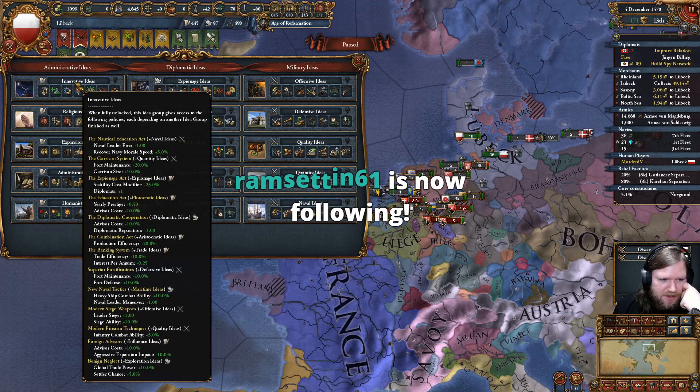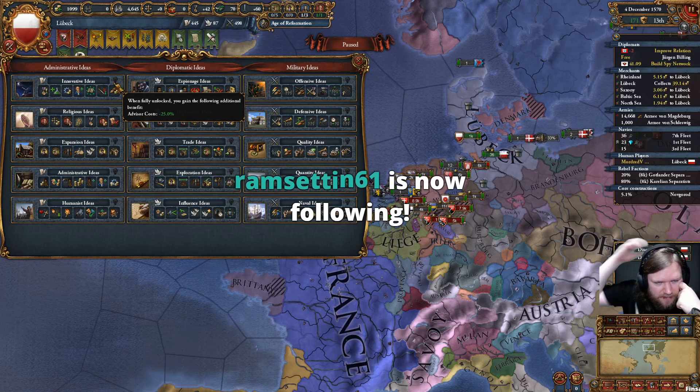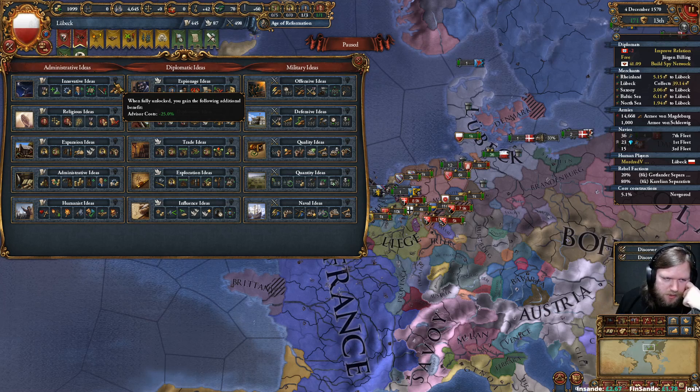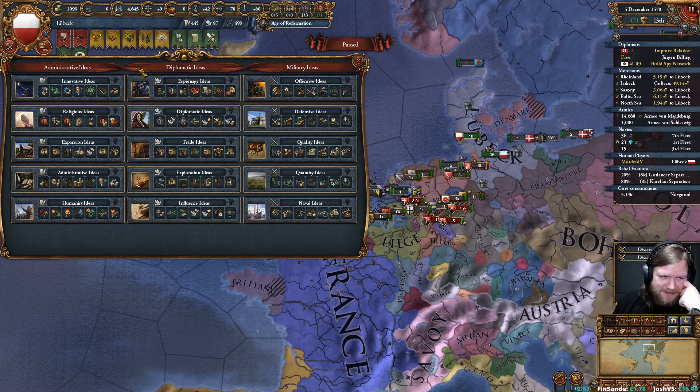Plutocratic is 10% cheaper advisor costs. Innovative would be another 25% cheaper — we could get 35% cheaper advisor costs total. It's too bad we don't have estates, otherwise we could make that 60% cheaper advisors.